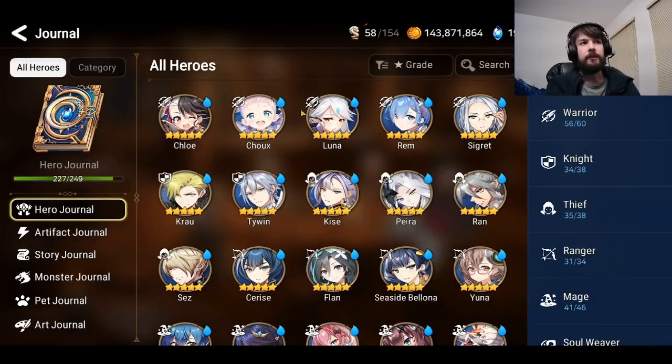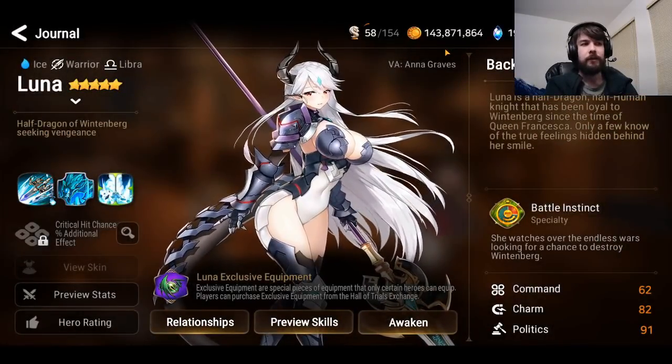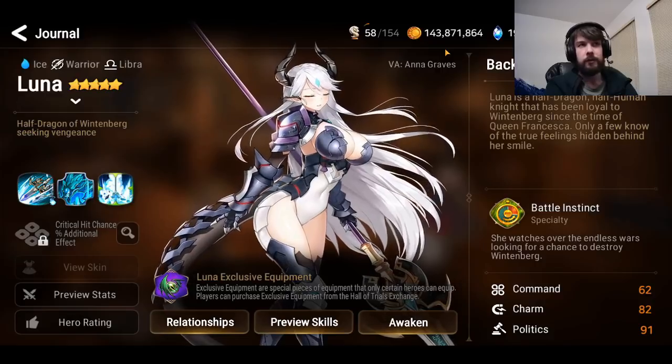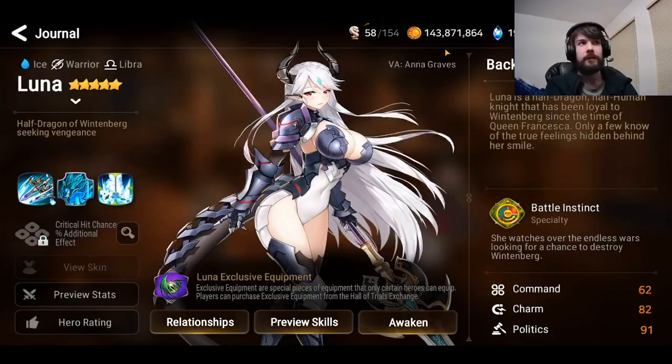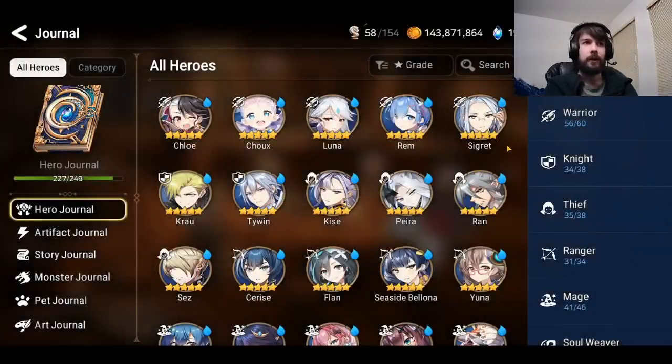Luna is a limited character so a lot of people will be tempted, but I don't really recommend getting her unless you're going for Dracoplate — her artifact is pretty good overall. Luna herself is not very strong in PvP or PvE. Krau has also kind of fallen off and I might not recommend him. Kisei is similar to Kawaric as an early-turn damage dealer that resets, though she's a strong character overall, maybe even harder to build than Kawaric.